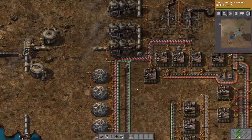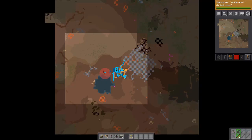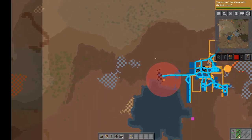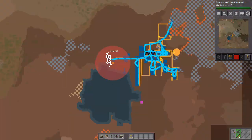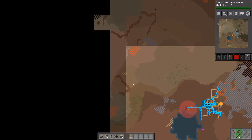Now if I move further away and check the map, I have a bigger area which is visible to me. Over here you can see the area which is not visible neither by the radar nor by myself. And if I zoom in here, this is all visible thanks to the radar.